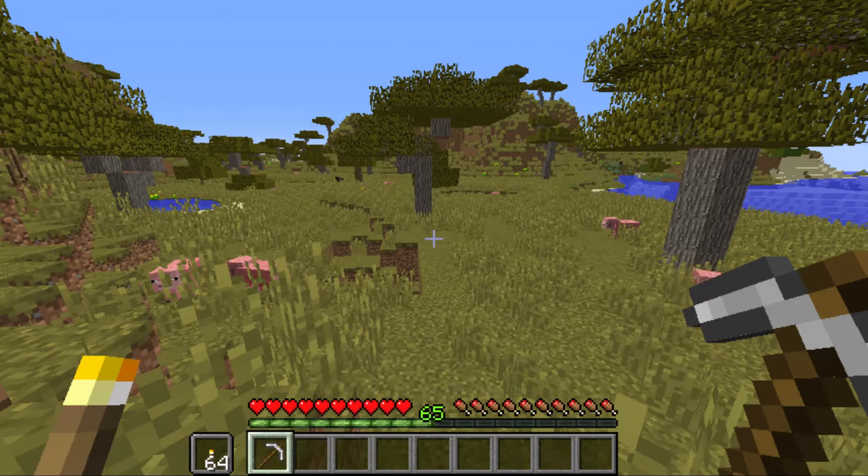The last tip I want to show you guys is that diamonds tend to spawn near pigs quite a bit, actually. Most people don't know this, but it really does help sometimes. So you might not want to kill the pigs, because the pigs can move towards diamonds too, if you just leave them be and don't kill them.